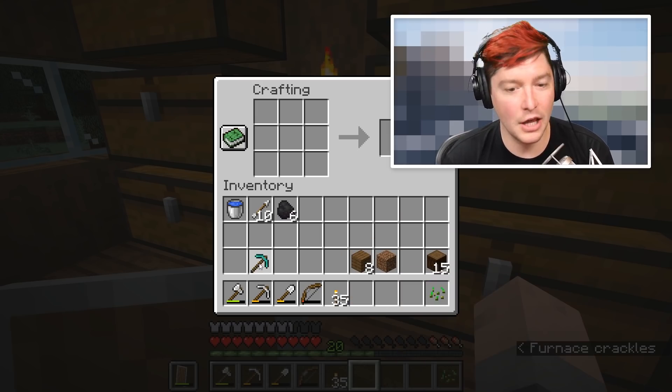Warped fungus is really good for keeping hoglins away. I may want to kill a few hoglins just to get their pork. There's one nearby — okay, don't attack me. Got him! Now I'll use this pork as food until our farms are up and running. I'm just going to take this warped fungus with me. I'll put a warped fungus down — that's right, get wrecked.